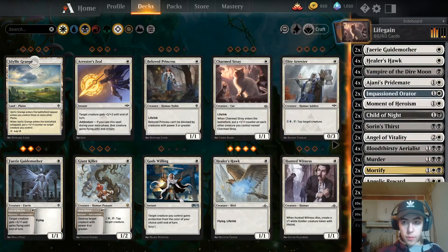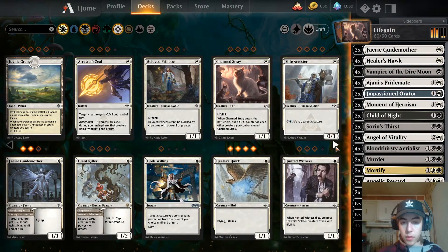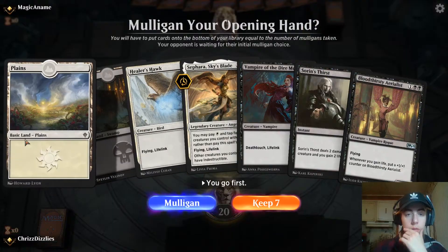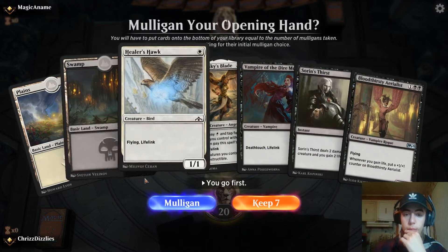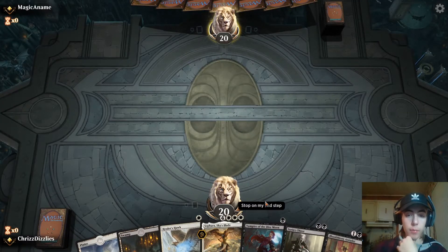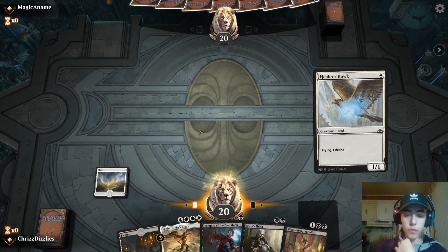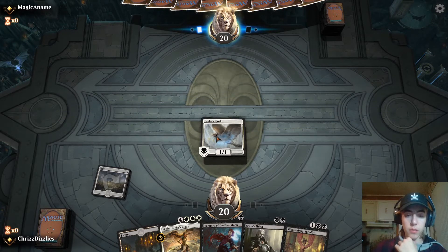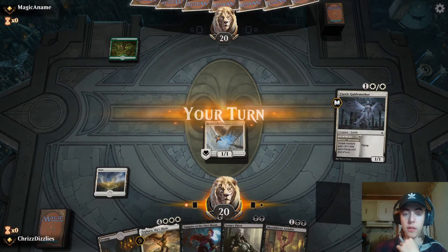I'm sure there's something better — you could get rid of these two and add some four-drops if that strikes your fancy. I have this thing that probably makes me lose a lot of games where I refuse to mulligan. Unless I get all lands or five lands I don't mulligan — or just one land, then I'll mulligan.